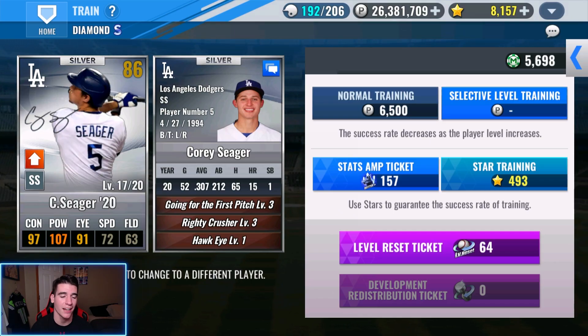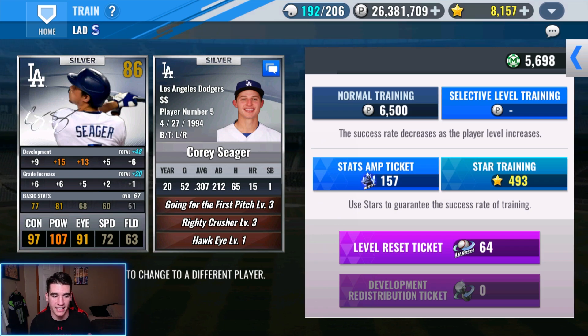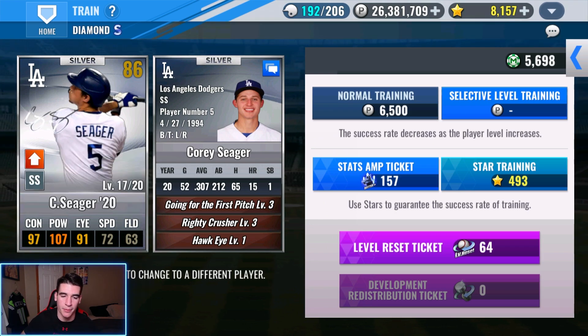Four hours later — alright guys, I'm back. After almost four hours, taking my whole night from me, I finally got a train through level 17 on this Corey Seager 20 SIG. I think he took over 300 level reset tickets. I started at 300 something and I'm down to 64 — you guys can do the math. He took almost 9 million points. I had 35 million when I started, now I have 26 million. I can officially say this card is more stubborn than Prime Kenley Jansen — if you guys get that reference, you're true OGs. We finally got an ideal train: 9 contact, 15 power, 13 eye, 11 to the right. It's exactly what I wanted.